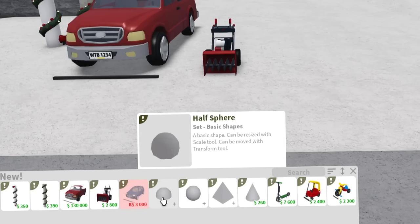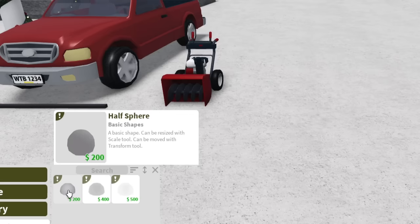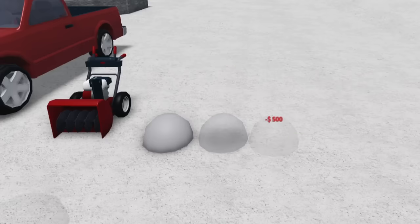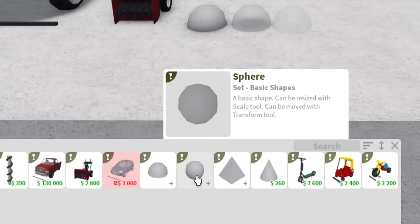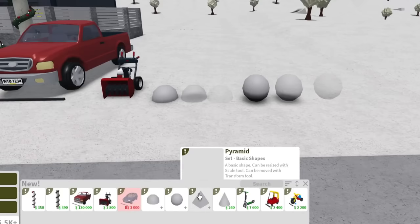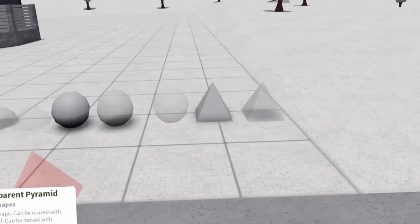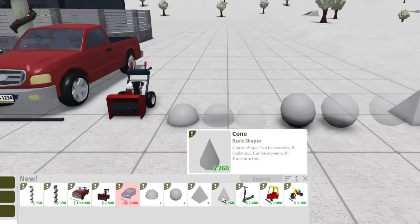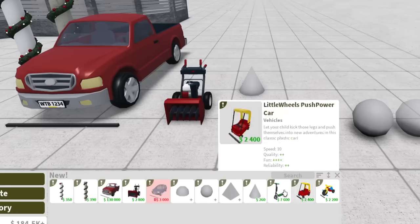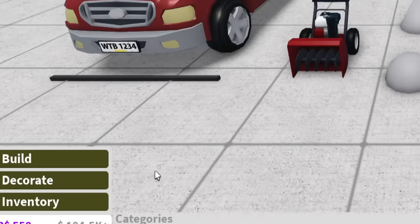These are the new basic shapes — you've got a sphere, and of course it comes with regular, semi-transparent, and transparent versions. We have a pyramid as well, and lastly we have the cone. There's no other versions of the cone. So let's get out of the build category and go to decorate — new items now.